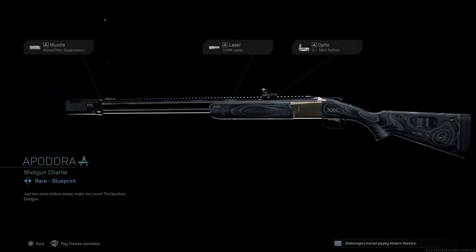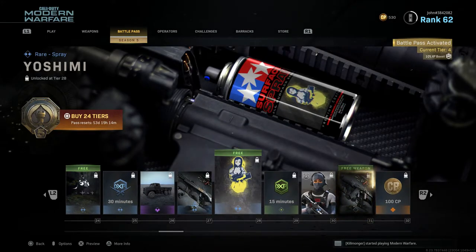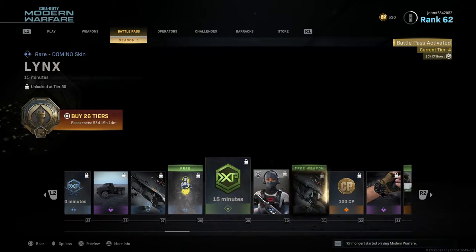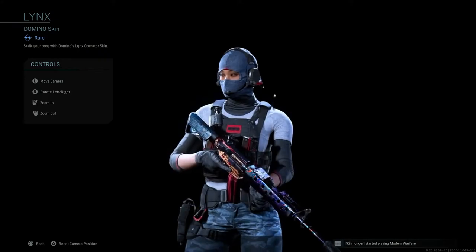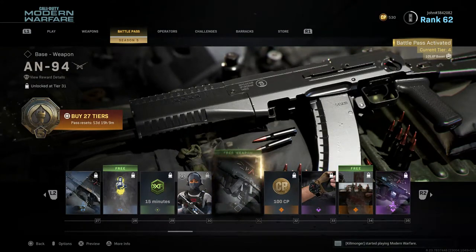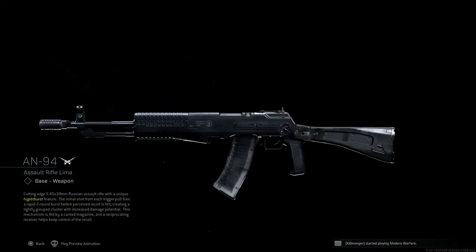Tier 27 is Pandora, a rare blueprint for the 725 — we all know about this weapon. Tier 28 is a free rare spray called Yoshimi. Tier 29 is a 15 minute double XP token. Tier 30 is Lynx, a rare Domino skin. Tier 31 is the AN-94, a new assault rifle in Modern Warfare — we had this back in Black Ops 2 and Black Ops 3 as a remastered version.